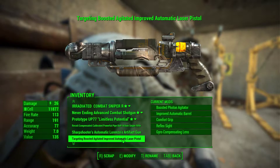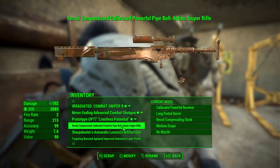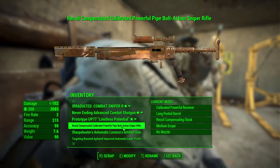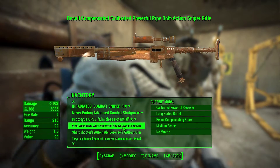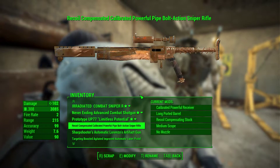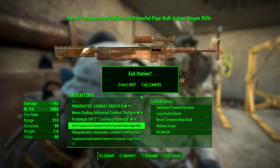The reason for that is I should have been on this gun — the recoil compensated calibrated powerful pipe bolt action sniper rifle. What a short name that is. If we scrap this, we see that we get three screws, three aluminum, two copper, two rubber, and steel. So the Scrapper perk allows you to recover rubber from weapons and armor that you scrap at benches within Fallout 4.